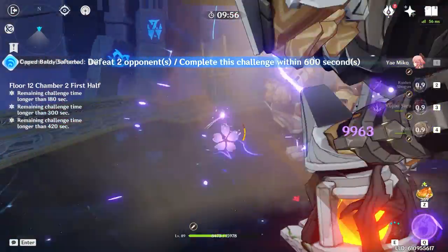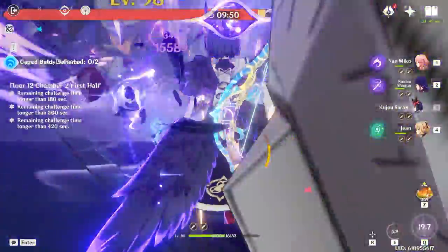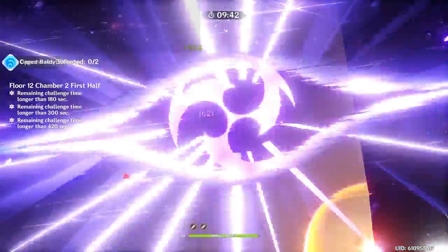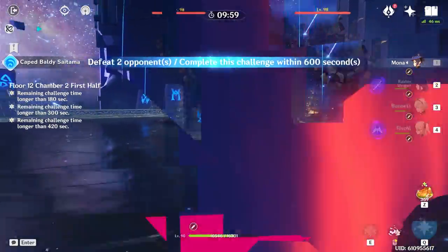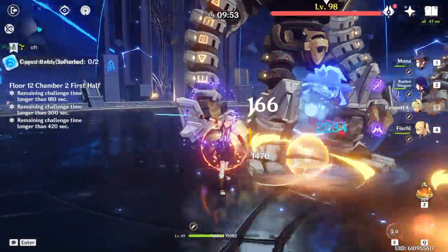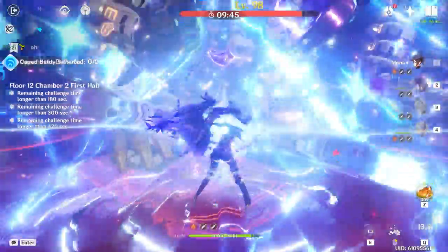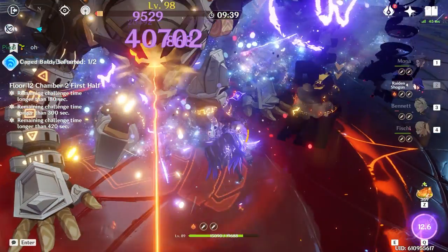That said, C2 is only for Raiden Shogun, whereas the Engulfing Lightning can be used on other characters. The weapon banner system is still a scam, and I don't want you to feel the pain of hitting hard pity for a guaranteed Engulfing Lightning — that's a lot of primogems. The character banner is more forgiving since you have that guaranteed 50-50. Also, since Bennett is on the banner, it's a great time to get more constellations for one of the best supports in Genshin. Overall, neither are needed, but if you're dead set on upgrading Raiden, C2 just feels way better to play.